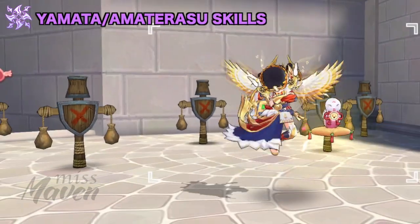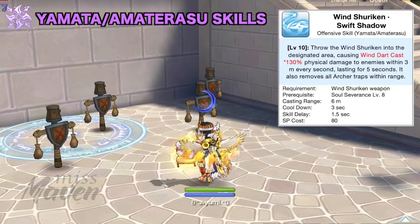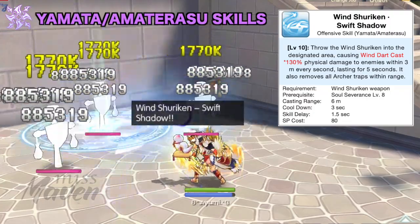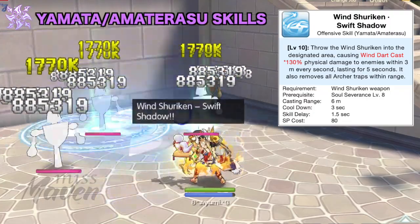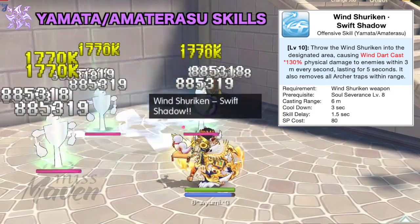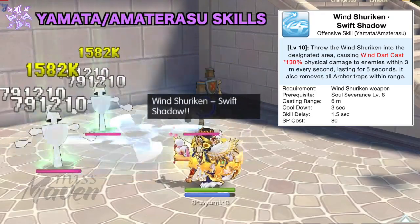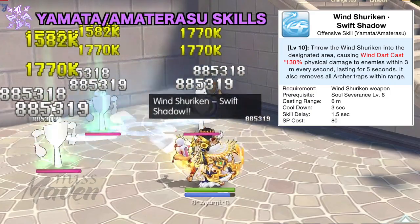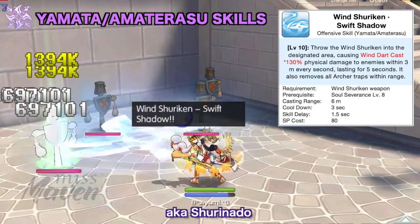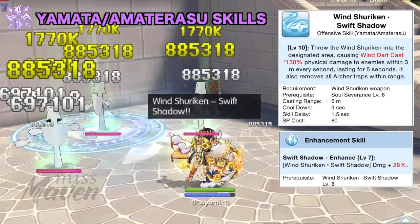Once you've changed into fourth job, you can prioritize allocating your Time Quicksand on the following skills. First is Wind Shuriken Swift Shadow, which is the primary damaging skill for the Shuriken Physical Damage build. It throws the Wind Shuriken to a designated area, inflicting physical damage per second to all enemies within its range. It lasts for 5 seconds and its damage is based on your Wind Dart Cast skill, so all damage multipliers for Wind Dart Cast will also affect the damage of Wind Shuriken Swift Shadow, including the increased damage for every additional enemy within its range. Due to its resemblance with the Cart Tornado skill of Novice Guardian, it's referred to as the Shurinado skill. You can also level up the Enhancement skill to further enhance the damage of Shurinado by 28%.